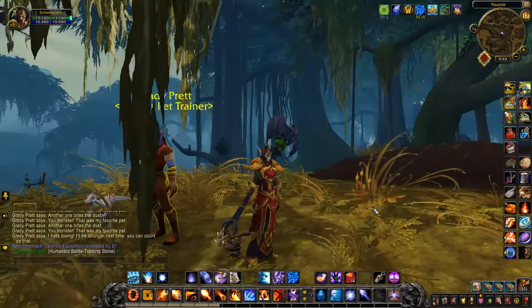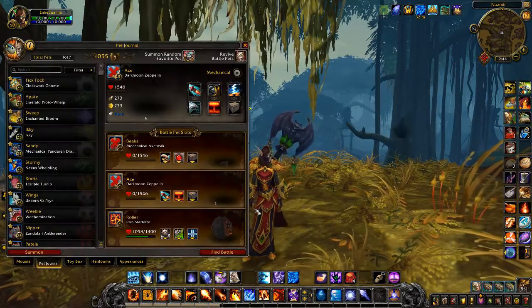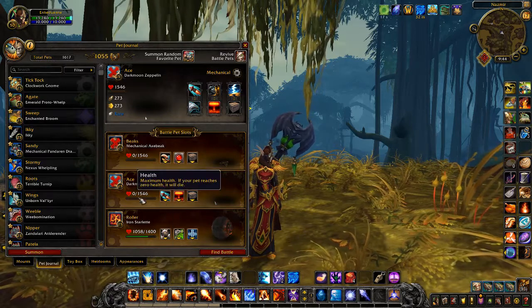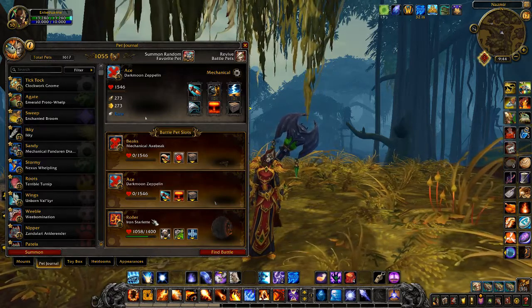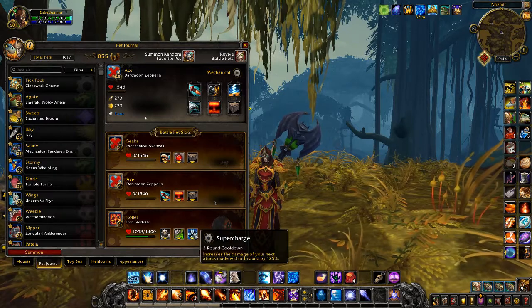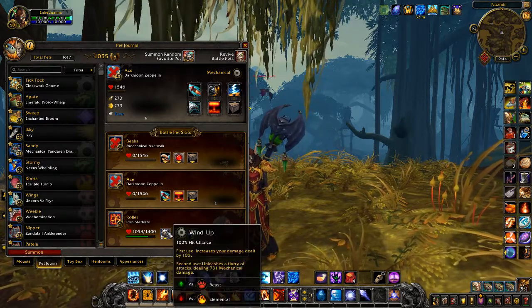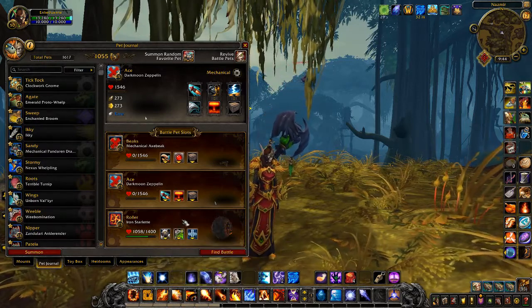If you use the iron starlet instead, you'll use Wind Up, Supercharge, and Wind Up. So yes, if you don't use the darkmoon zeppelin, use the iron starlet instead — Wind Up, then Supercharge, and then Wind Up, which is the standard iron starlet move set.